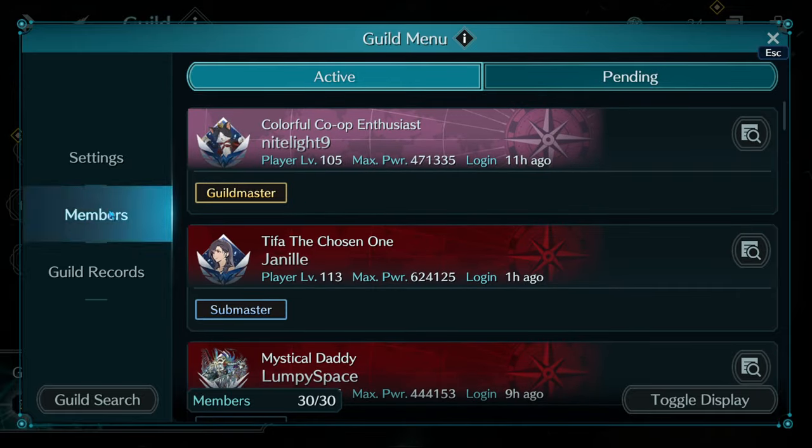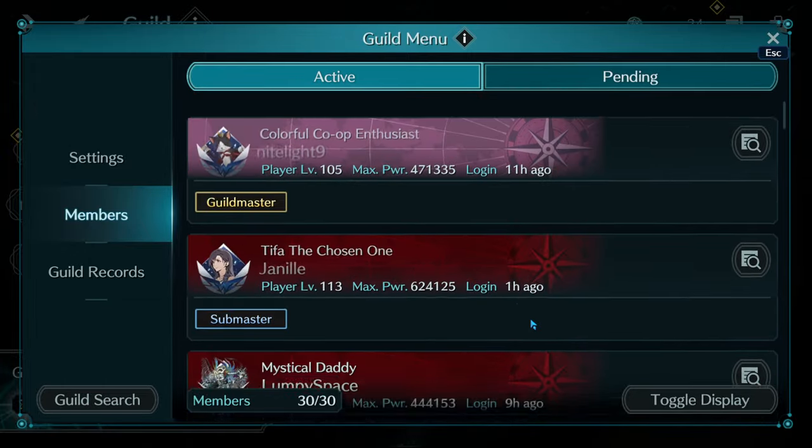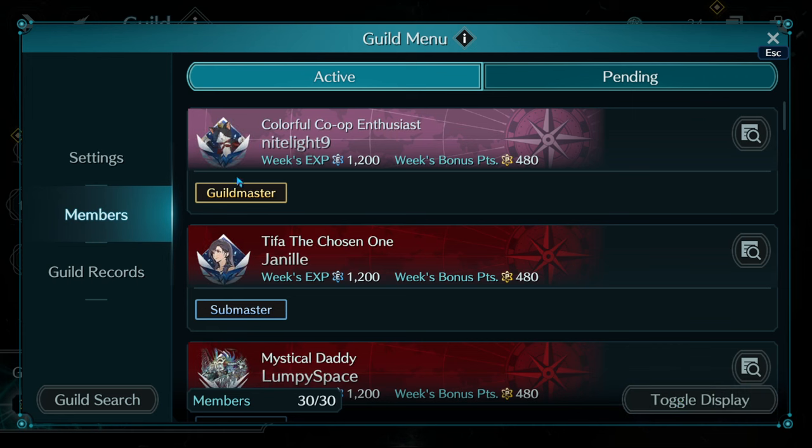As you can see we have up to 30 members and everybody shows when they've last logged in, their power level, and their max power attached to their account. If you hit toggle display you can see how much experience a team has brought in on the week and the total amount of weekly bonus points.